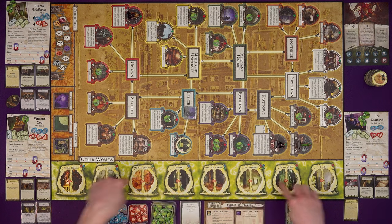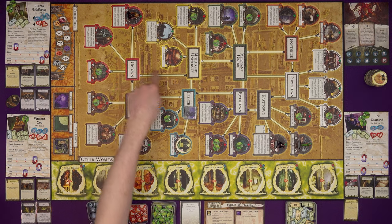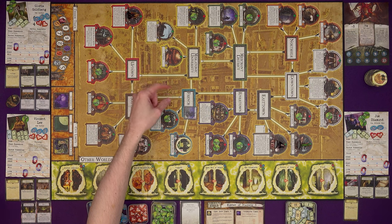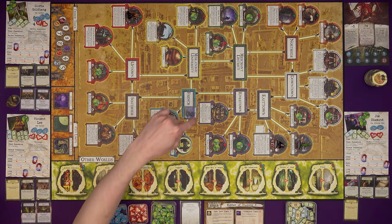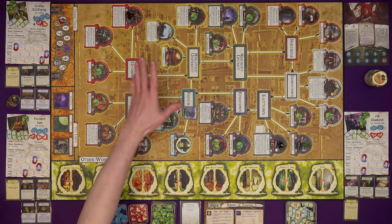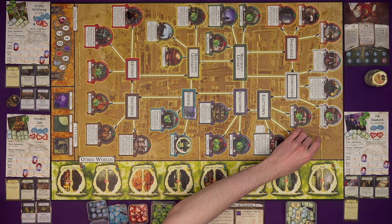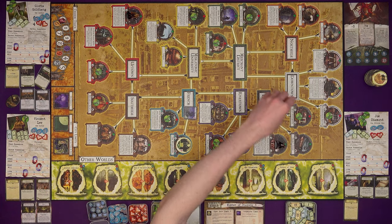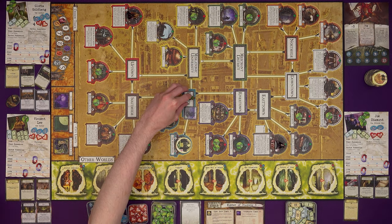Then we have the movement phase. Movement differs depending on whether you're in another world or the streets of Arkham — we're all in the streets. Moving along one line costs one of your total speed. You must evade or fight each monster when leaving an area, ending movement in an area, or staying without moving, and any combat finishes your movement. Gloria is our first player. She has one speed but can exhaust her motorcycle to move two extra spaces — so one, two, three — she's in the streets of French Hill and is going to face off against the Formless Spawn.